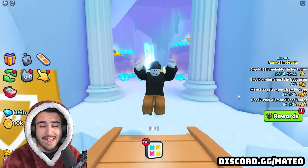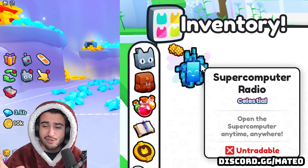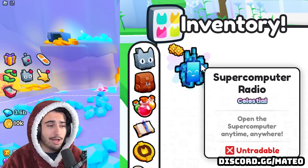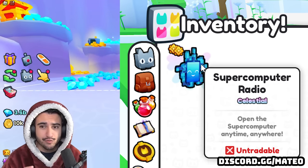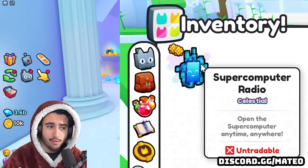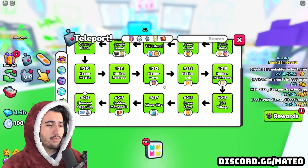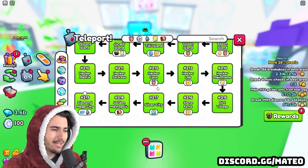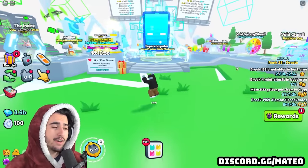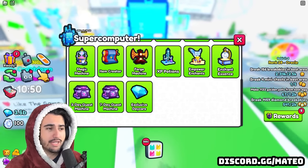The third leak is probably the closest to actual content — we have the Supercomputer Radio, which allows us to access the supercomputer from anywhere, anytime. This probably should have been a thing the whole time. One important detail from the tweet caption is that you're going to have to rebirth to get the Supercomputer Radio, which means we're getting a rebirth in the new Kawaii World. World 3 hasn't had a rebirth yet, so this will be very interesting.